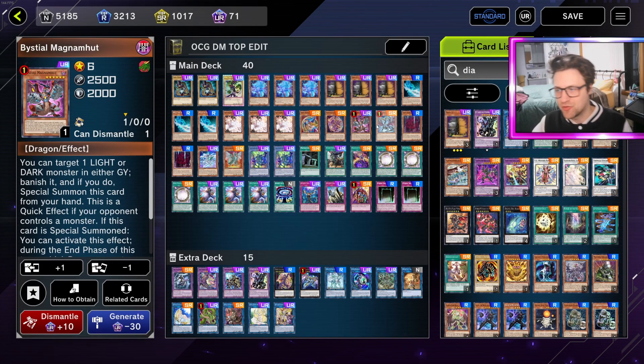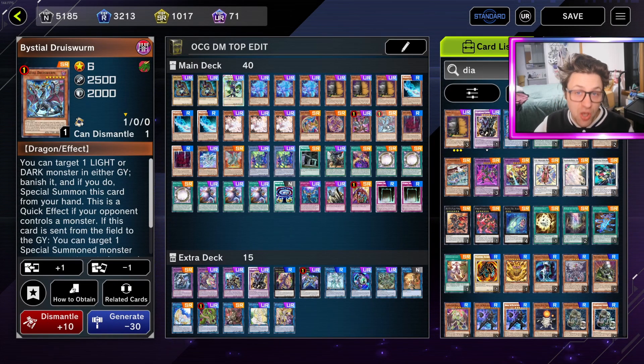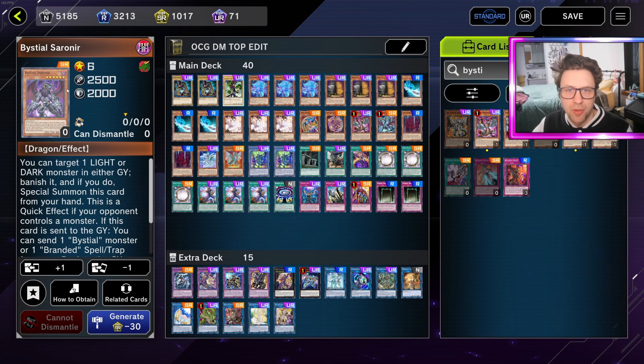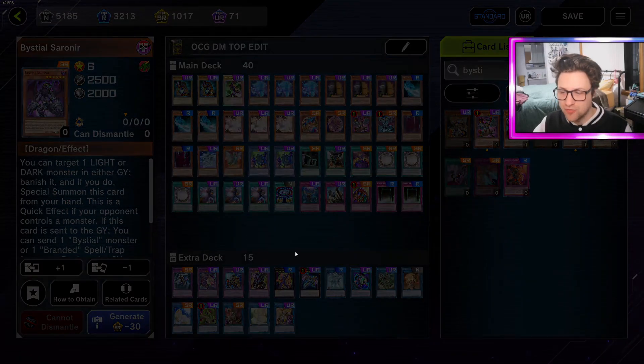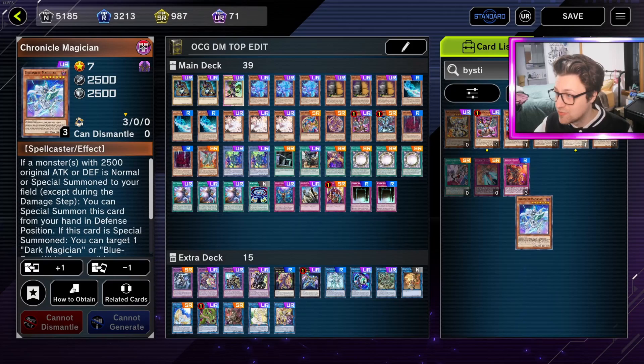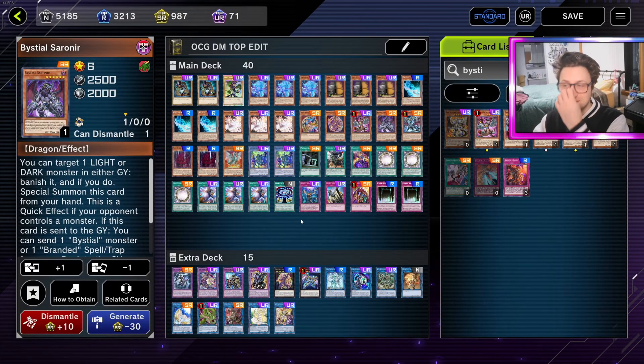We took out the two DD Crows and added in the Bestial Magna - or 'Pizza Hut' - and we added in a Druis, because these cards are just cracked. Quite frankly, you could also play a Saraneer, and I'm thinking about putting one in right now instead of this Chronicle Magician. And you know what, I think I just convinced myself - there we go - just to have one of each of them.